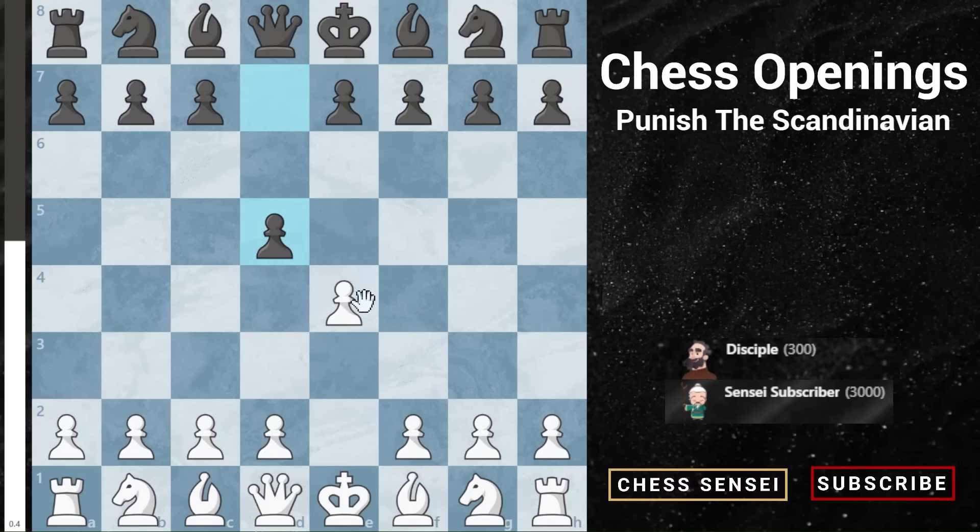Generally your opponent will expect you to capture the pawn, and then they have a number of options — they could play into some kind of gambit or play mainline with queen takes. If you take that pawn you're playing right into your opponent's preparation. There's another way with a lesser known move that will completely throw them off: d4. This is known as the Blackmar Gambit.